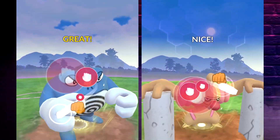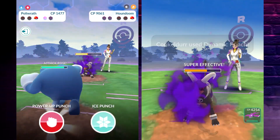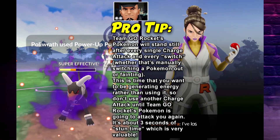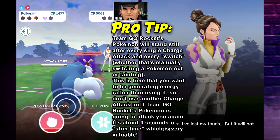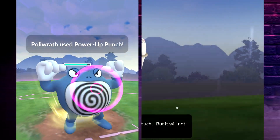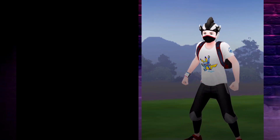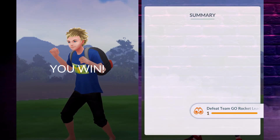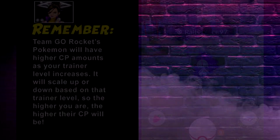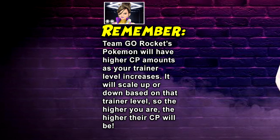Mainly we wanted Houndoom to go up against something fighting type. The cool thing about Poliwrath is not only did we use it to defeat Giovanni, but it's really good against Houndoom. If Houndoom is using Snarl, Poliwrath resists that — because it's part fighting, which resists dark. And if it was using Fire Fang, it resists that too — because it's part water, which resists fire. It also deals super effective damage in the form of water, fighting, and ground. In this case it had Mud Shot and Power-Up Punch; you could also use Bubble, but Mud Shot is usually what's really nice for Team Go Rocket fights.